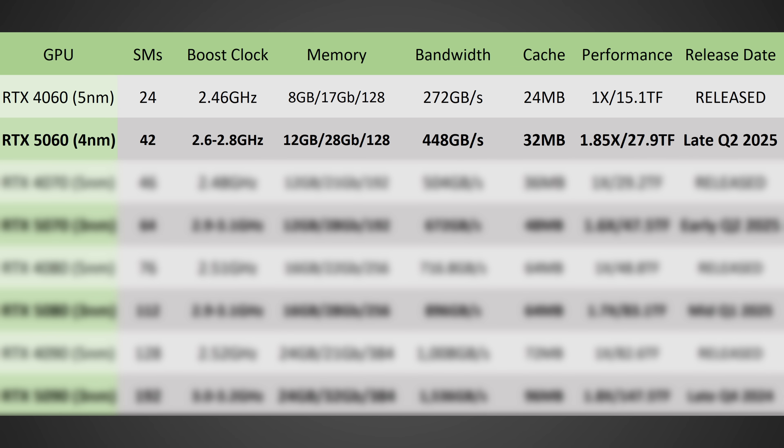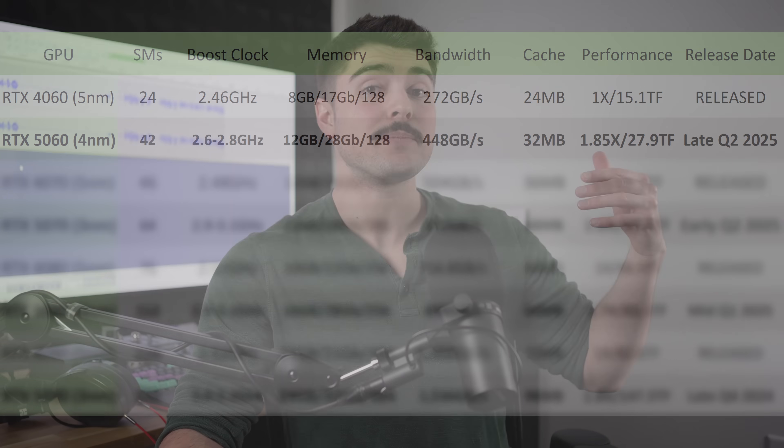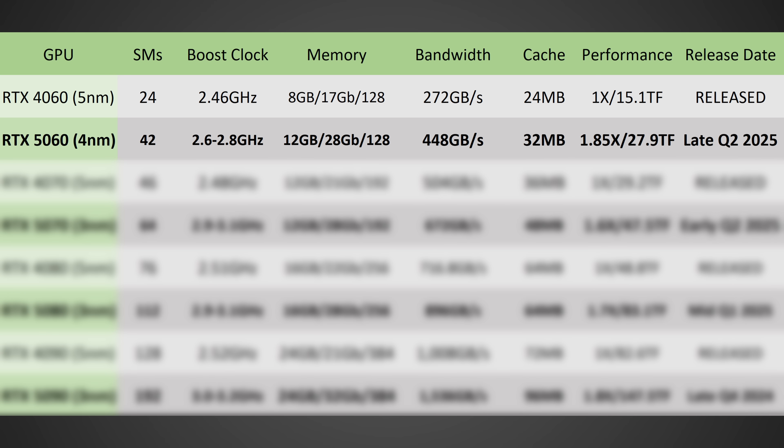Starting off with the RTX 5060 — this thing is going to be an absolute monster compared to the RTX 4060, as it looks like the SM count, which stands for Streaming Multiprocessor (essentially the GPU cores), has nearly double the amount of SMs of the RTX 4060. The interesting thing about this GPU is that it's likely on the Samsung 4 nanometer node, which means boost clocks probably won't be improving too much — probably around 2.6 GHz, maybe 2.8 at the max. In terms of memory, we're probably talking 12 gigabytes rather than 8, taking advantage of new 3-gigabyte modules on GDDR7, which is a huge jump in memory capacity for gamers looking for a relatively affordable card.